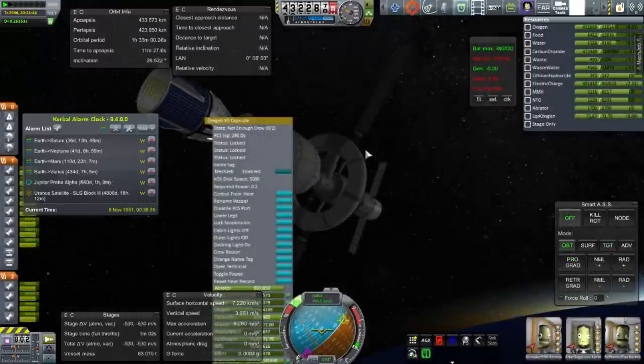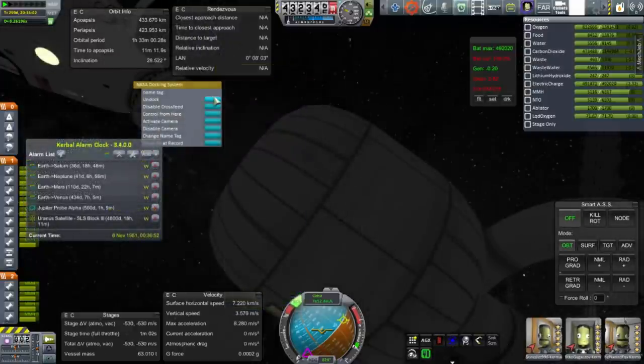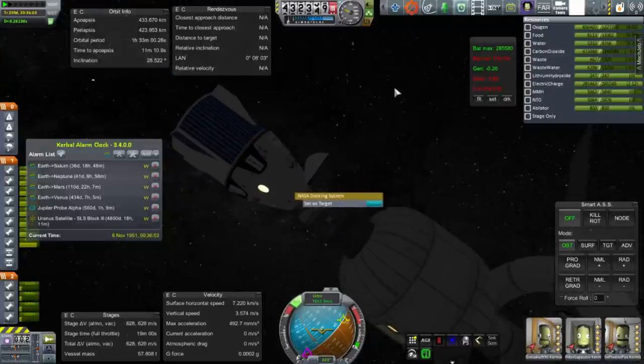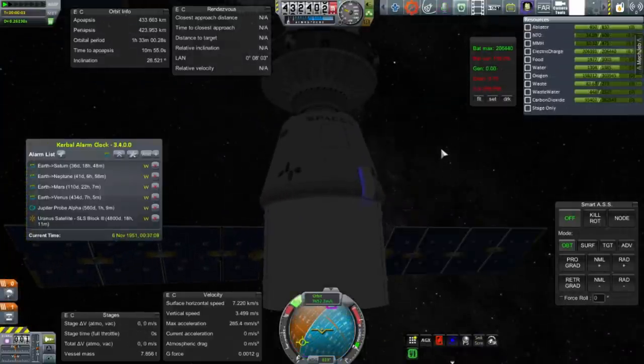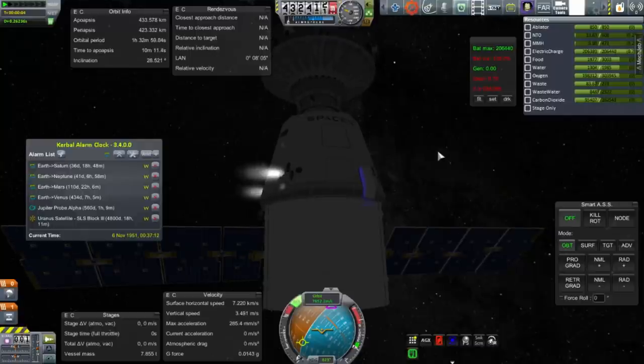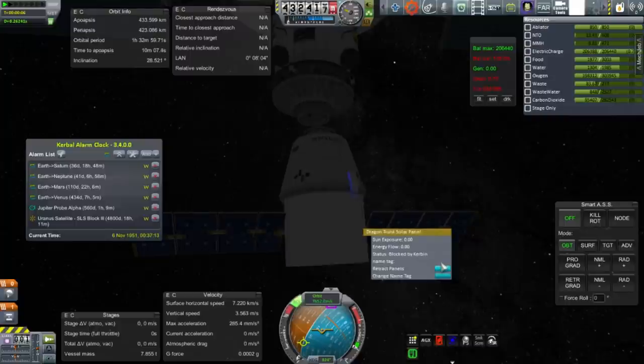I only have two docking ports and they're both occupied — there's a Dragon v2 capsule on one end and a Dragon cargo capsule on the other. The Dragon v2 can't be controlled unless there are two crew inside; there's no remote controller. The side that the docking adapter is going to dock to is the one with the Dragon v2, so I need to get that off. The plan is to dock the two Dragon capsules together and then de-orbit them together, with the Dragon v2 unmanned.